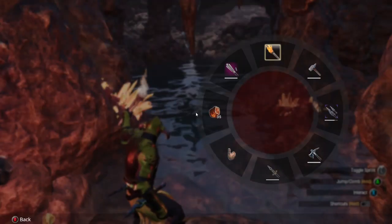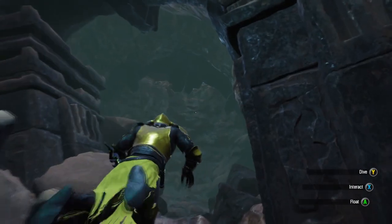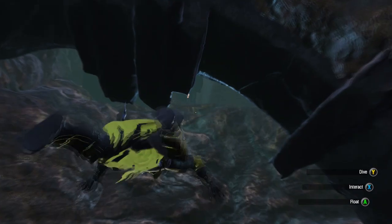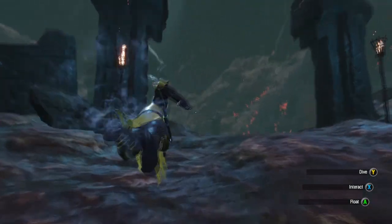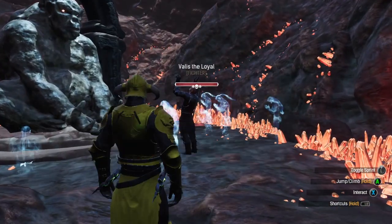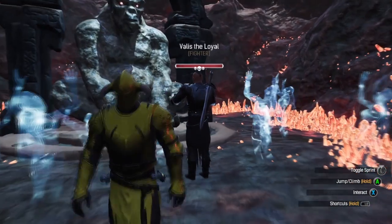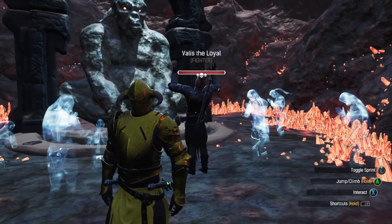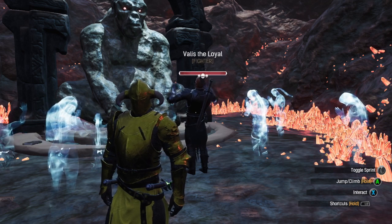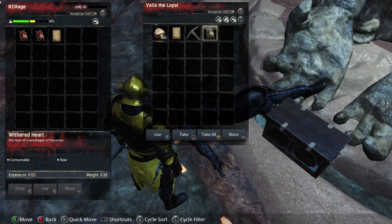Since it's water, the torch is going to go out. You go down here and then swim up, and you'll find this boss which has three skulls. You could try to fight him by yourself or I recommend bringing a tier 3 or tier 4 thrall. Once you defeat him, this is how you get the Withered Heart.